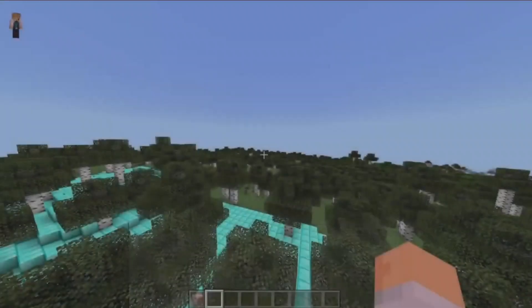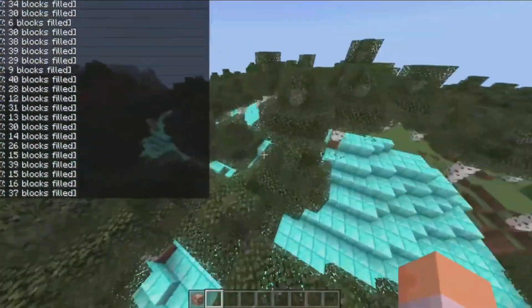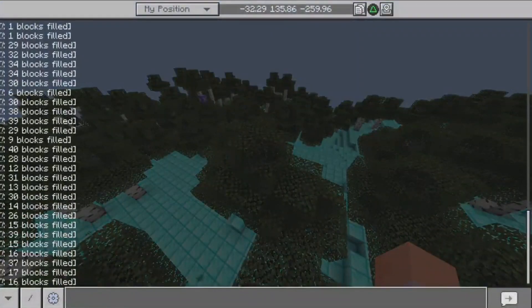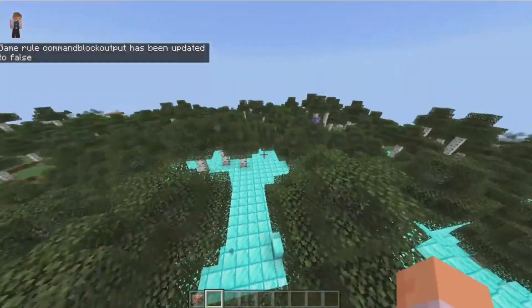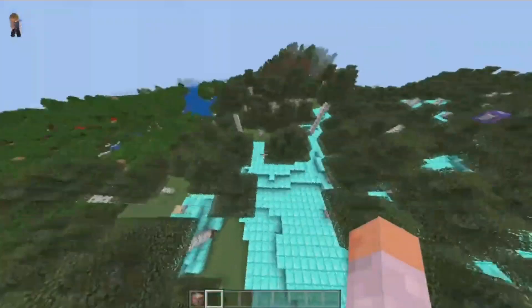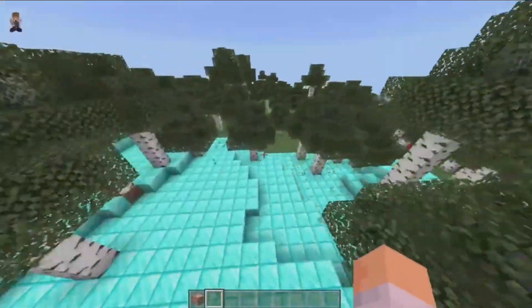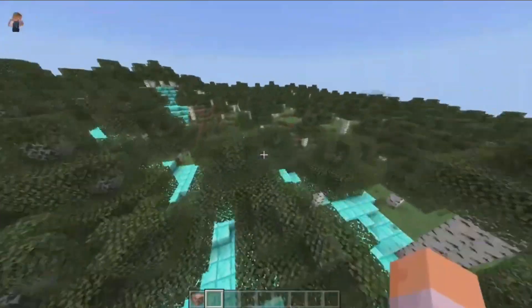If you want to remove the chat spam that says how many blocks were filled, you can go to your chat box and type slash gamerule commandBlockOutput false. Type it exactly as I've typed it — if you enter that it will stop those messages from appearing in chat so you can have a nice clear screen while your grass is being changed to diamond blocks.